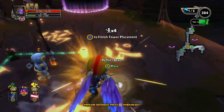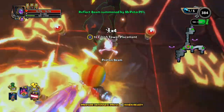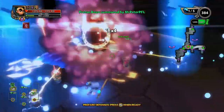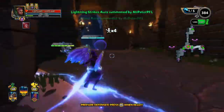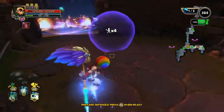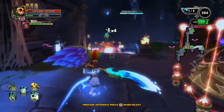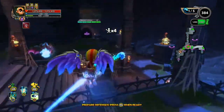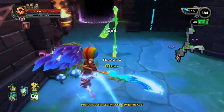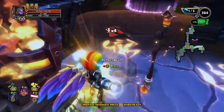We'll do our standard setup which costs 180 DU. Same thing here as well — the more defences we have to spawn kill, the quicker each wave will be.